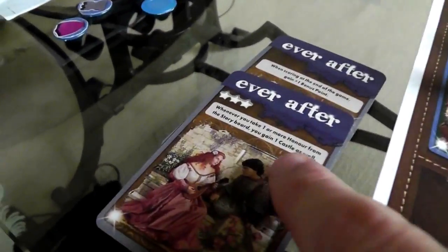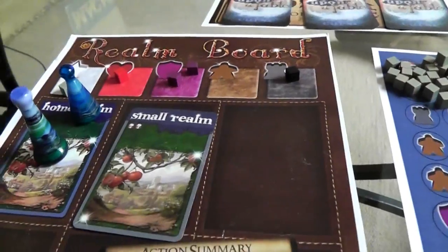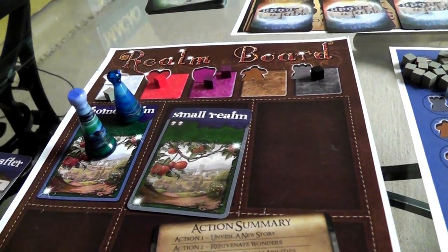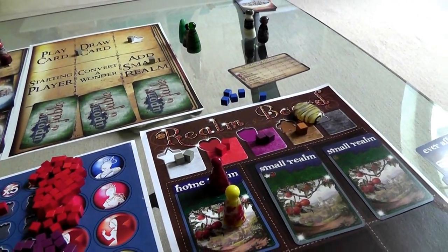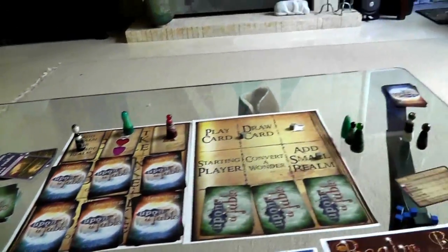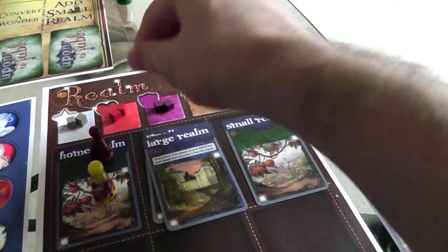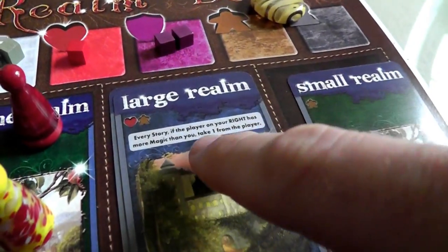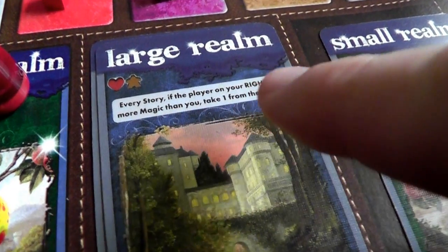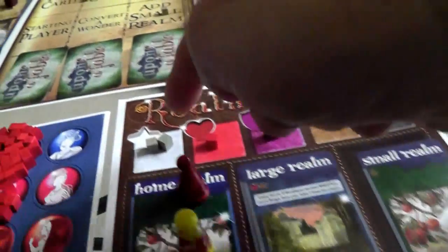And whenever I take one or more honor from the storyboard, I get one castle — so I just got a castle. Now it's Jen's turn again. She wants to build that realm. She is going to upgrade a realm before the opportunity is lost. It's the one I gave her. It costs her one love and one follower. There goes a follower and there goes a love. She has turned her small realm into a large realm. Now for the rest of the game, at the beginning of every turn, if the player to her right — me — has more magic than her, she gets one of my magic. So I always have to remember not to get more magic than Jen.